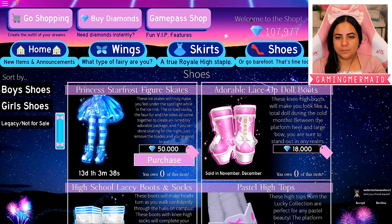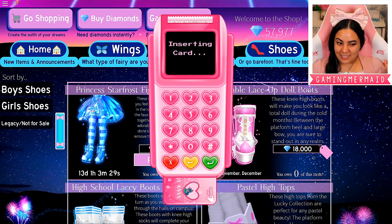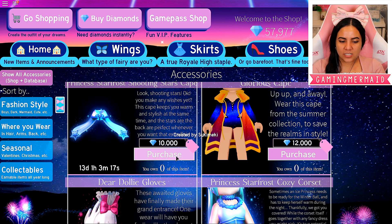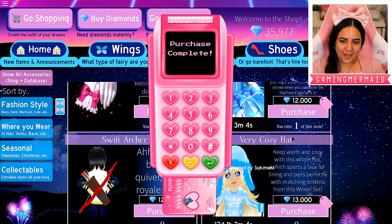Okay you guys, there's been some damage. Now we can finally afford the Princess Star Frost figure skates. Let's insert our card — oh my gosh, I cannot wait to see those. So worth it! Let's go back over here to the accessories because I want to have the full set, of course. Now let's go ahead and get the corset as well. I'm just spending all my diamonds today.